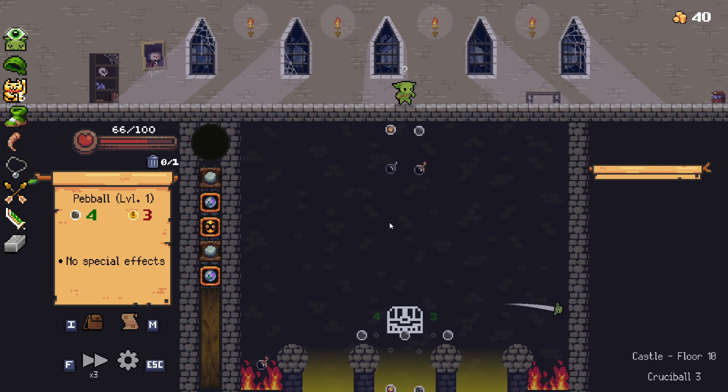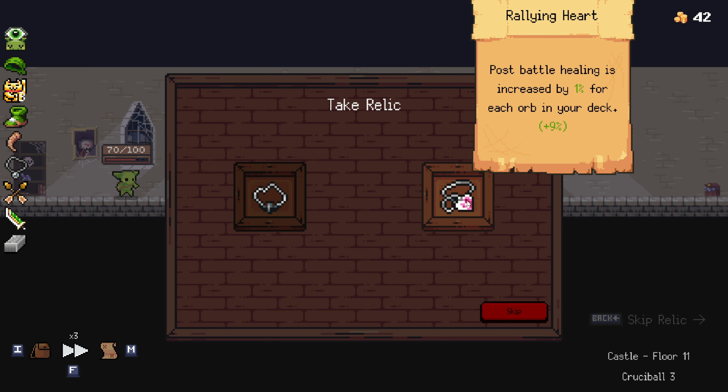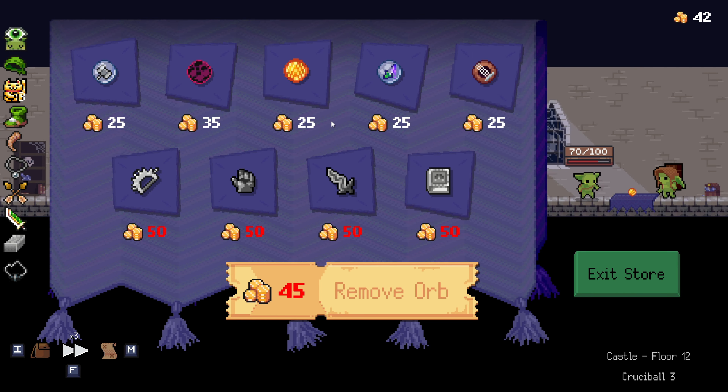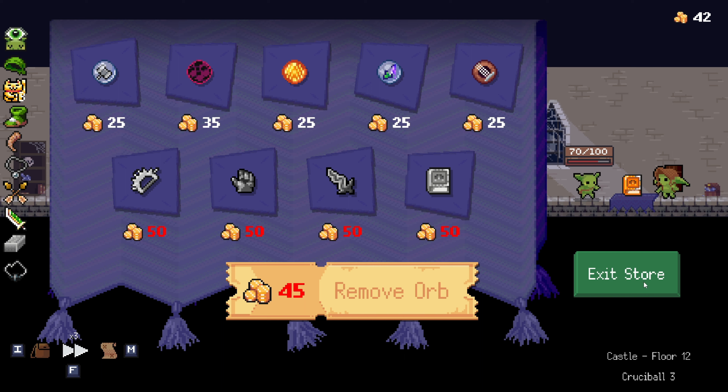Let's see if we can get a little bit of post healing — not much, that's a little something, like six. Another relic — wall bounces contribute to damage. Post battle healing is increased by 1% for each orb in your deck, plus 9%. That's pretty good. But wall bounces contribute to damage — I think it's a little bit more beneficial at this moment simply because we don't have anything else going on. We don't have any post healing before the boss battle. And it costs 45 to remove an orb now — I thought it would move up by 10 each time. It goes up by 15, not by 10.